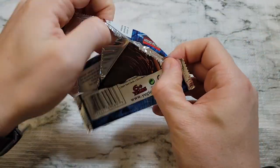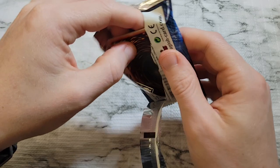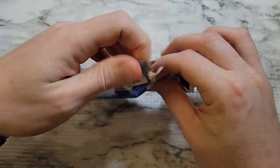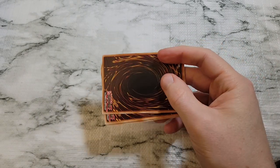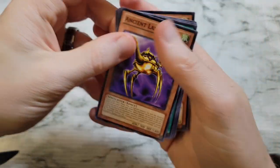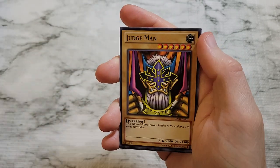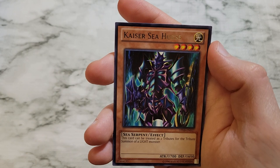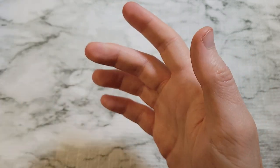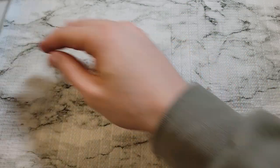We got one of those ultimate rares — I keep saying ultra but I mean ultimate rares. We got Ancient Lamp, Flute of Summoning Dragon — classic card for Kaiba — Judgment, Lord of D, and Kaiser Seahorse as well. Classic kind of pull there.